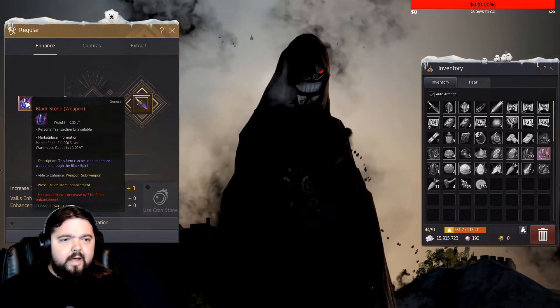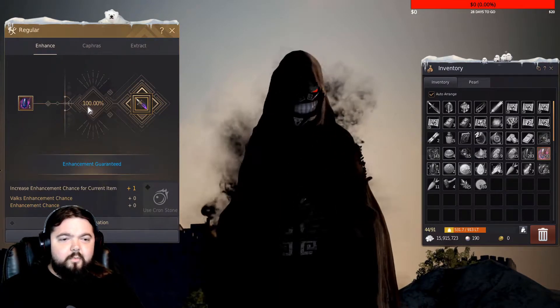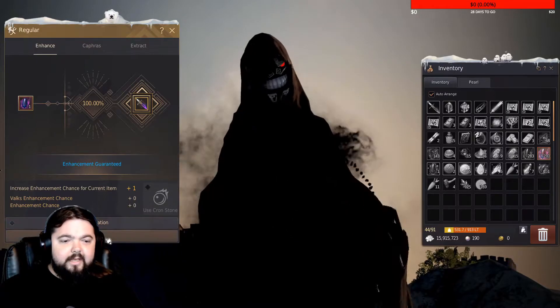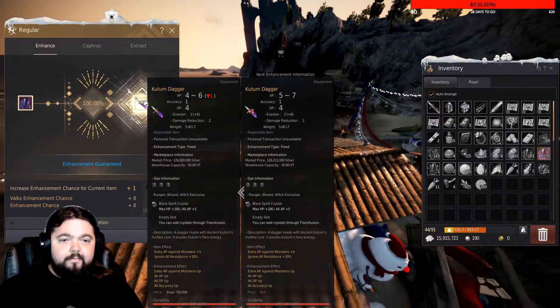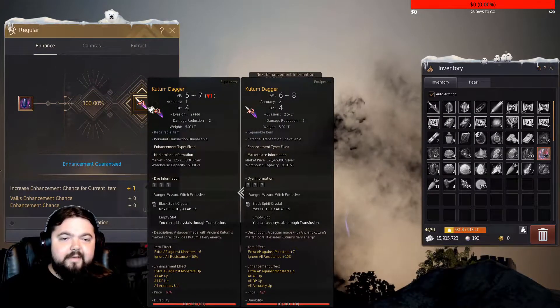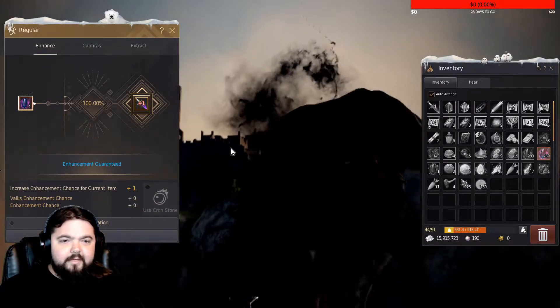To upgrade we use items called black stones. It just takes one and you have a hundred percent chance to hit plus one, so we can enhance. Use up that item and we'll go from four to six AP. Boom, plus one — now we're at five to seven. Hundred percent chance using one stone to go to level two. Let's enhance it again.